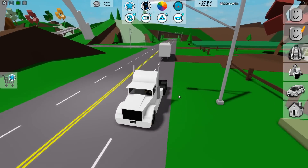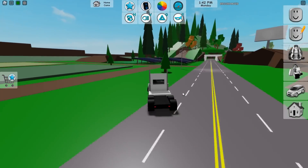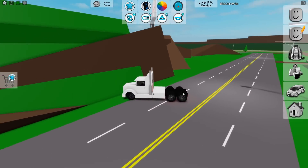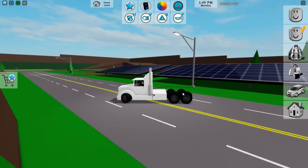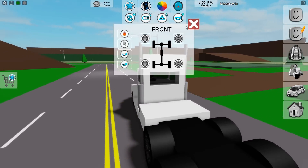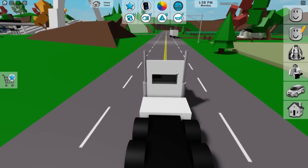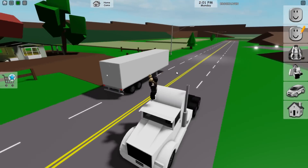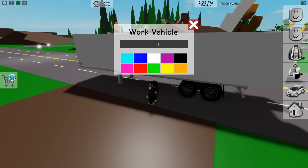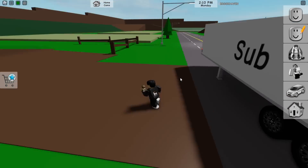You can detach your trailer, leaving it anywhere and allowing someone else to pick it up — giving you more accessibility, flexibility, and mobility. It's actually harder to control without the trailer, interestingly enough. There are premium options to add flame or smoke. You can also open the back of the truck — just some boxes inside. You can also write on the side, like 'subscribe.'